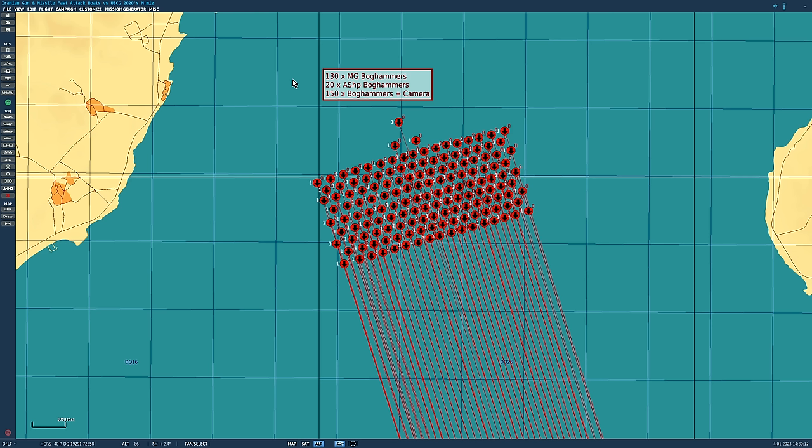Possibly the worst danger that Iran have at the moment. They have nearly 3,000 small boats - gunboats, missile boats and suicide boats that can be packed with explosives. Along with their drones, Iran's biggest threat at the moment is swarm tactics.